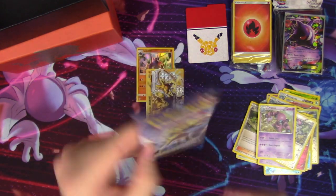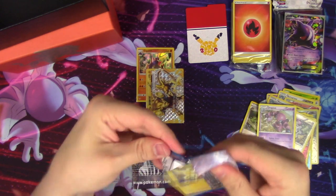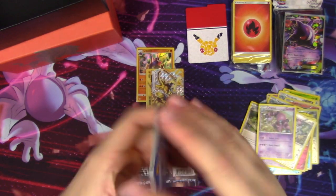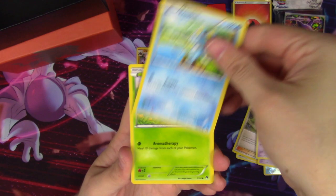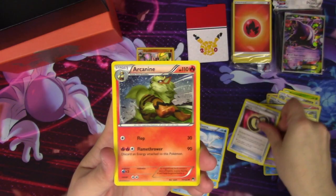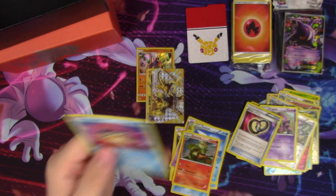Our last pack — Breakpoint. Hopefully we get something. We have Electabuzz, Froakie, Petilil, Skrelp, Corsola, Swanna, Puzzle of Time, Arcanine, Shellder reverse, and a Suicune holo.